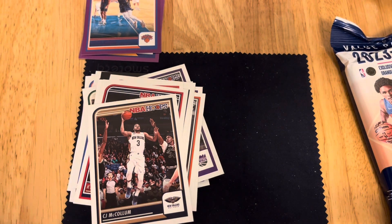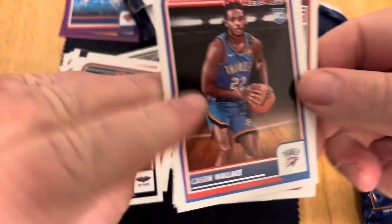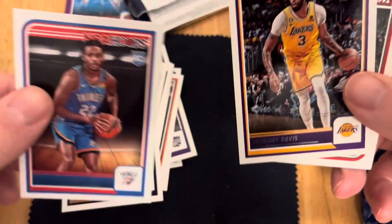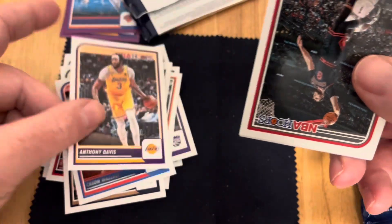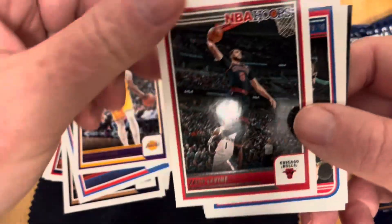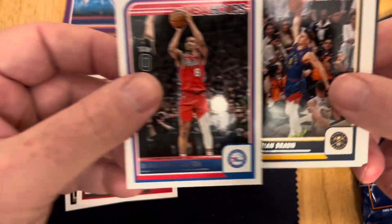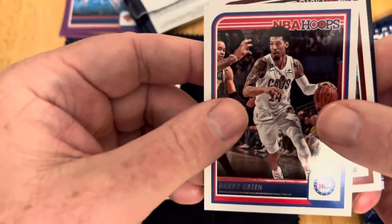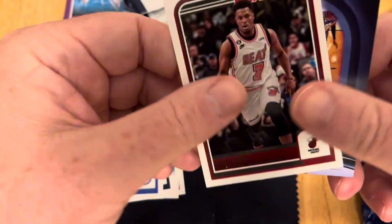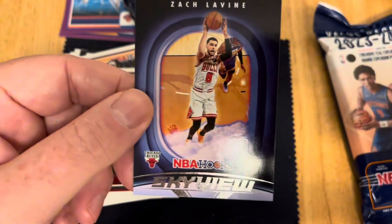Last pack out of all. Alright, we're into the next pack. Hopefully I don't run out of memory again — if anybody can help me with that, please mention in the comments. Davis, LaVine, Braun, Danny Green, Kyle Lowry, and then the Skyview of Zach LaVine.